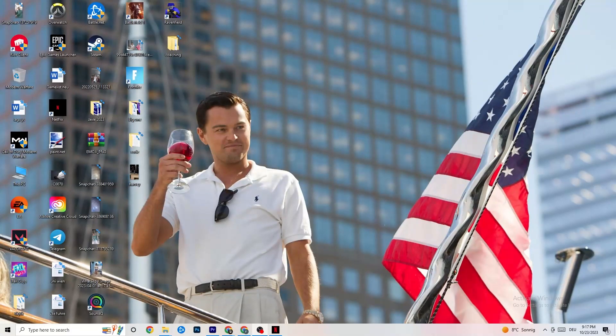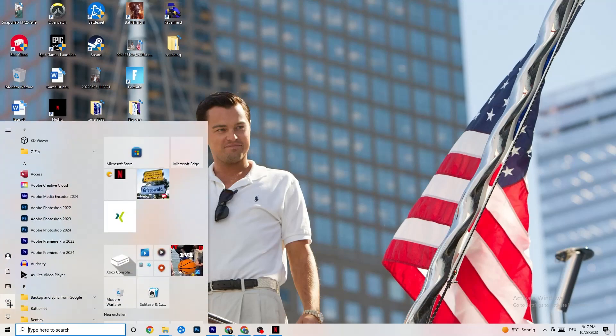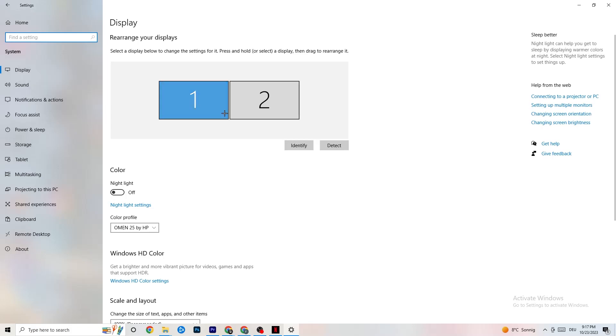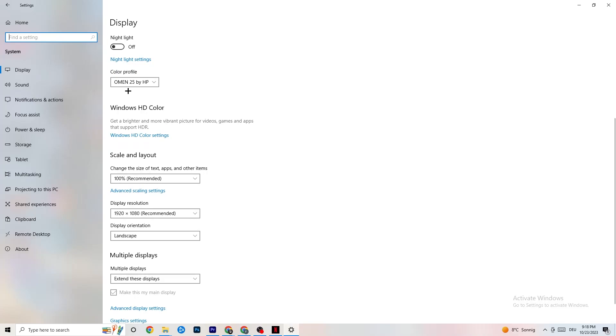The first thing I want you to do if your game freezes, has FPS drops, or stutters: navigate to the bottom left corner of your screen, click the Windows symbol, hit Settings, then go to System. First, identify which monitor is your main one — if you have two monitors you need to select the correct one. Then go down to Scale and Layout and change the size of text, apps, and other items to 100% as recommended.